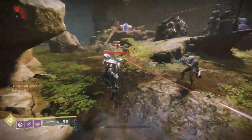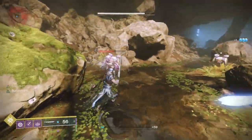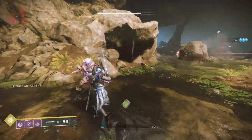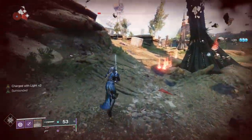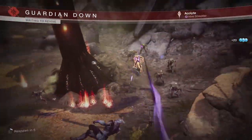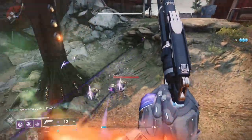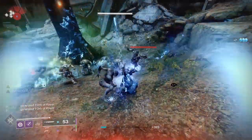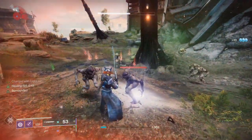I tried to use this in the opening encounter of the new dungeon on legend difficulty and was getting torn apart. I don't know if Bungie retuned the opening encounter in the latest update on January 11th, but the enemies felt like they were doing way more damage. Comment down below if you think the enemies are now hitting harder in the opening encounter of the new dungeon — I'm very curious.